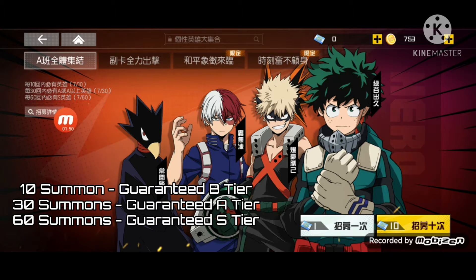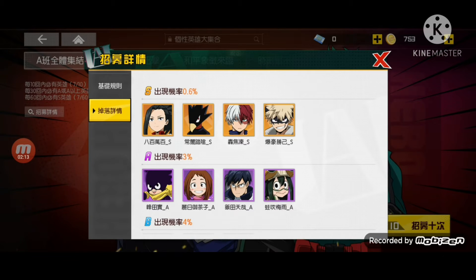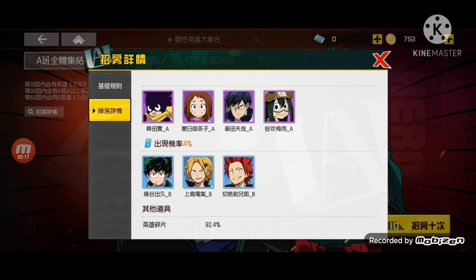As you can see up here, around the seven, ten, thirty, sixty — that tells you what rarity of hero you can get. At ten pulls you're guaranteed to get a duplicate or a new B-tier hero. At thirty you can expect an A-tier hero, which is epic. And at sixty you're guaranteed to get an S-tier hero, which is like legendary.